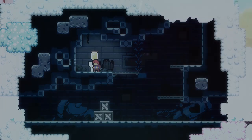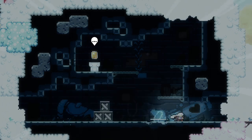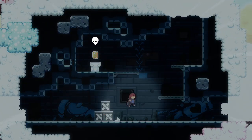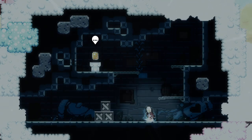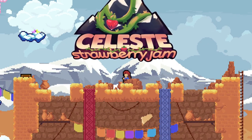That was a very interesting level — very cool. Difficult because it was unusual — it's not normal for Celeste. 3 out of 5 strawberries, 341 deaths, not too bad. And that everyone is gonna be this episode of Strawberry Jam. Thank you so much for watching. Let me know what you thought in the comments. Don't forget to like and subscribe for more Strawberry Jam and other awesome games. I'll see you next time. Bye!